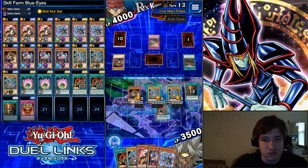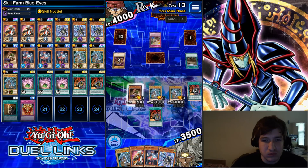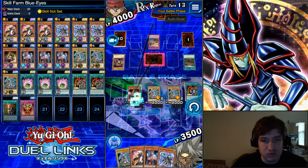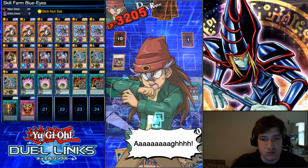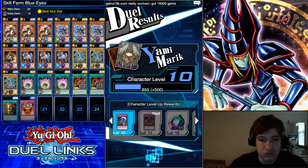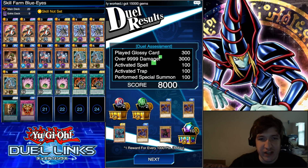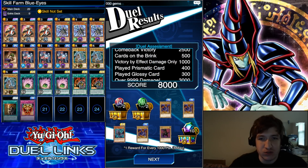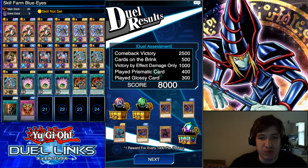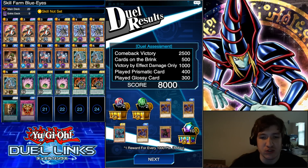Now we're going to get our 6,000 damage bonus twice. In this particular one I got 8,000. That was with two Prismatic Effects and three Glossy. So most of the time this is going to be 7,000 plus if you have the Gravekeeper's Vassal and Union Attack.